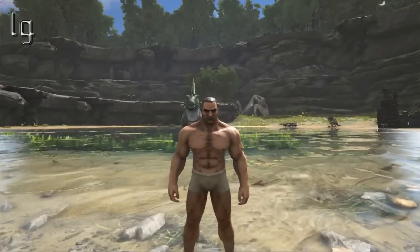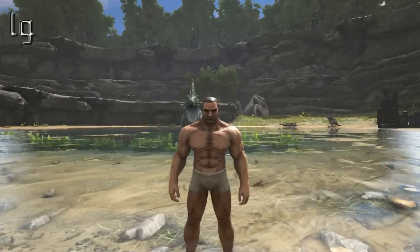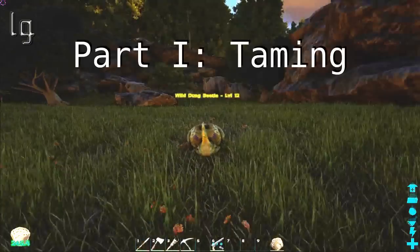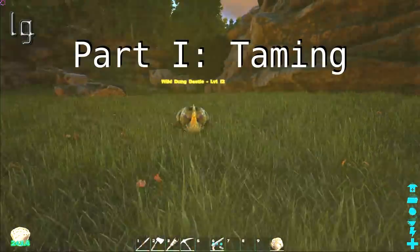So what we're going to have to do is summon the beetle, try to tame it, and go from there. Let's do it. Okay guys, I just summoned a dung beetle. My caves don't spawn any creatures of any kind.